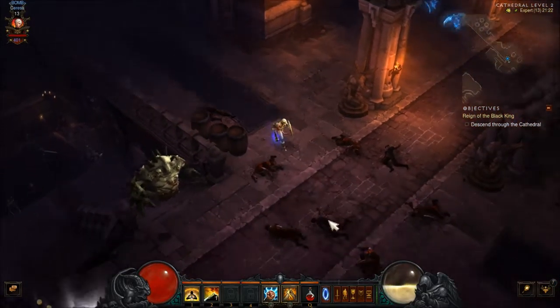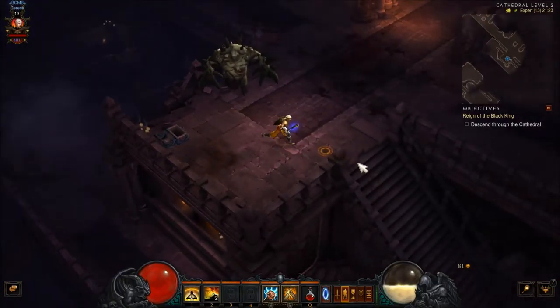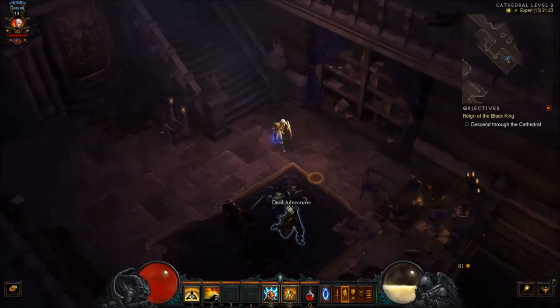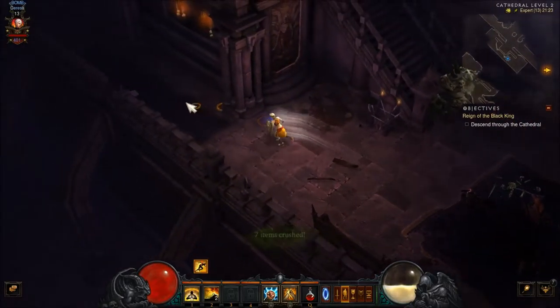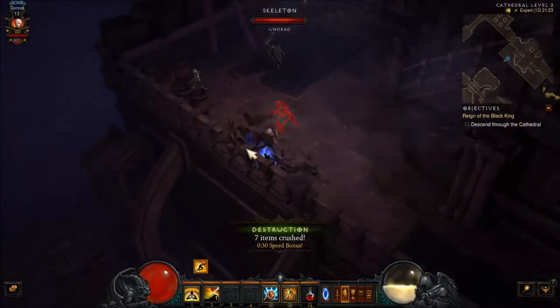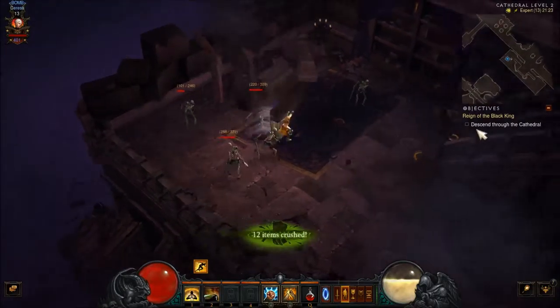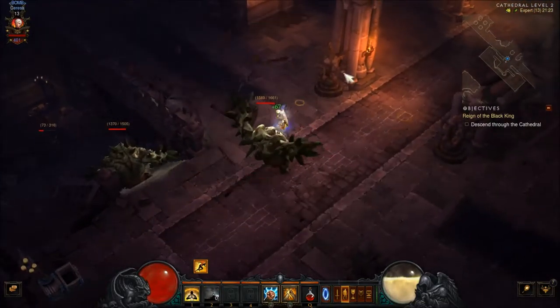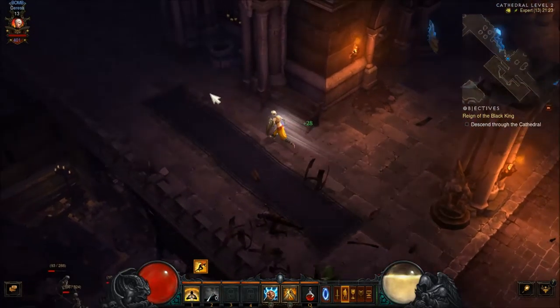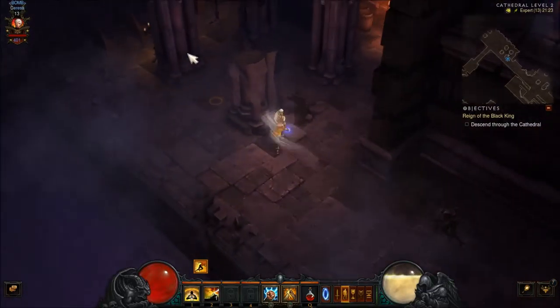Oh, another treasure goblin! I hear him. Where is he? That's the exit down there, apparently — we'll go back the other way in a second. There's a treasure goblin, I heard him. We're faster right now for some reason. Oh, because we killed a bunch of items. When you kill a bunch of things in a row, the bonus you get is you go a little bit faster.